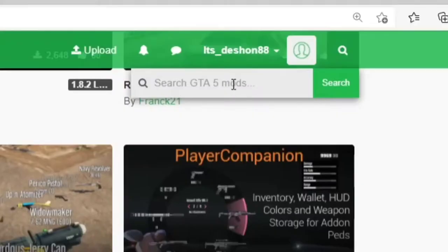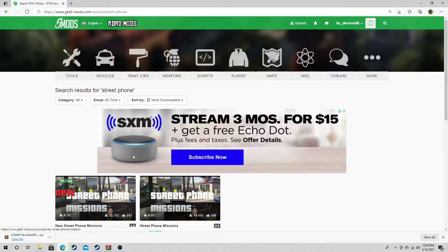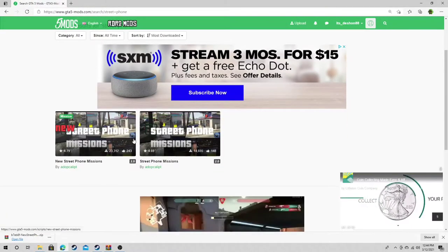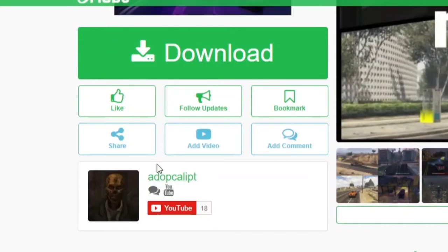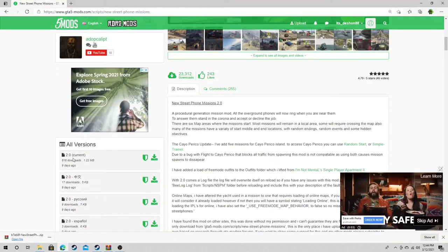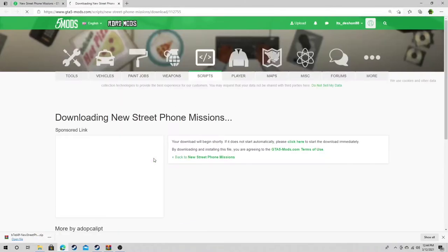Scroll down until you see new street phone missions. Depending on when you look at this video, come over to the search bar and type in 'street phones.' You will see two — get the one that has 'new' on it, not the old one. At the time of this video it is nine days ago, so go ahead and hit that download on current.